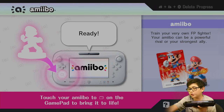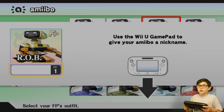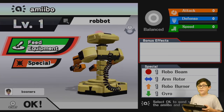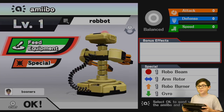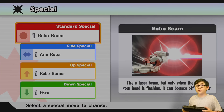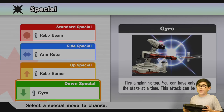Now let's do Rob. Let's go for yellow. Rob the Robbot. I made him kind of like construction-y colors, because I think that looks epic. So I'm going to improve his stats. His special moves are Robo Beam, Arm Rotor, Robo Burner, and Gyro.